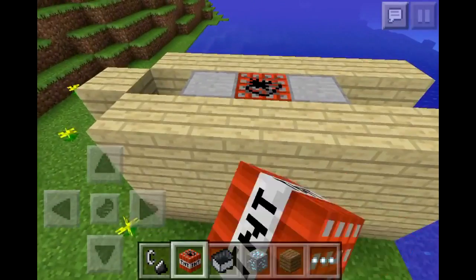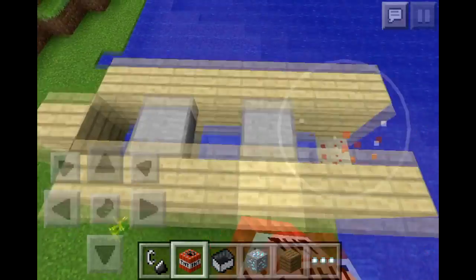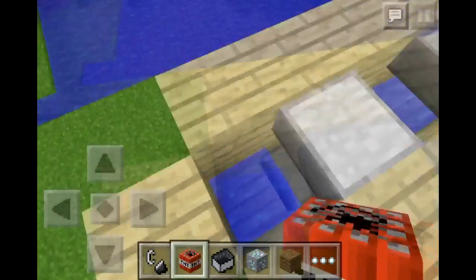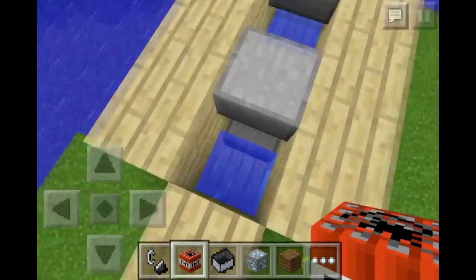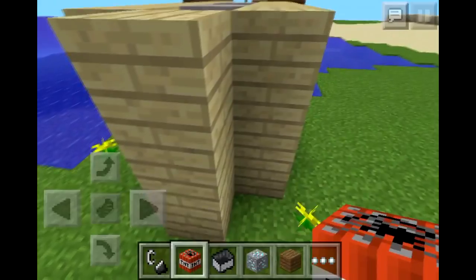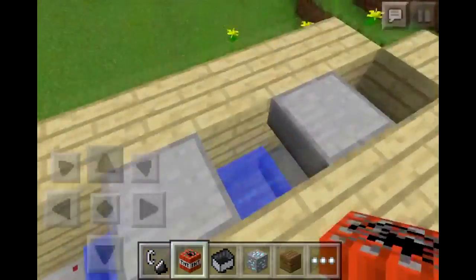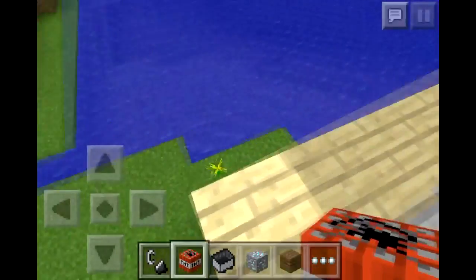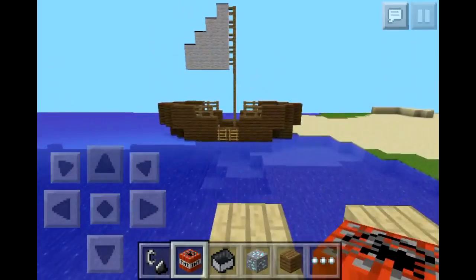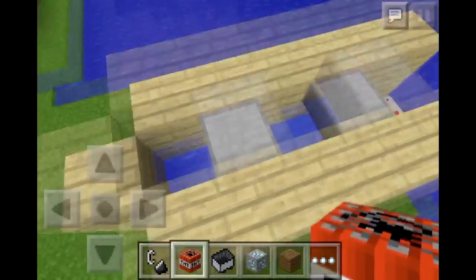So here is my TNT cannon. It isn't automatic — there's no redstone because there is no actual redstone dust in Pocket Edition, which is a pity. There are also no pressure plates. So the next best thing is to light it by hand, but it still works pretty well.